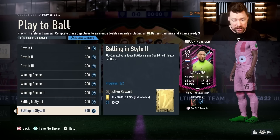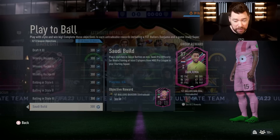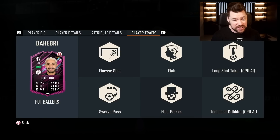Play a match in Squad Battles, play two matches for a jumbo gold pack, play four matches in Squad Battles, play six matches in Squad Battles - and it's another Saudi player! For Hebri - high/low work rates, four star five star, left wing, left mid. That's a really nice card. Finesse shot, flare trait, swerve pass, flare passes.